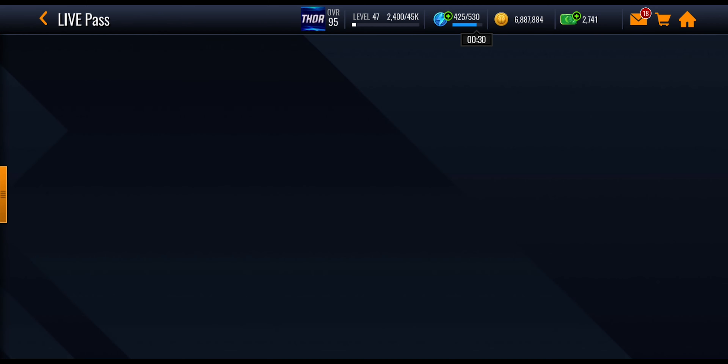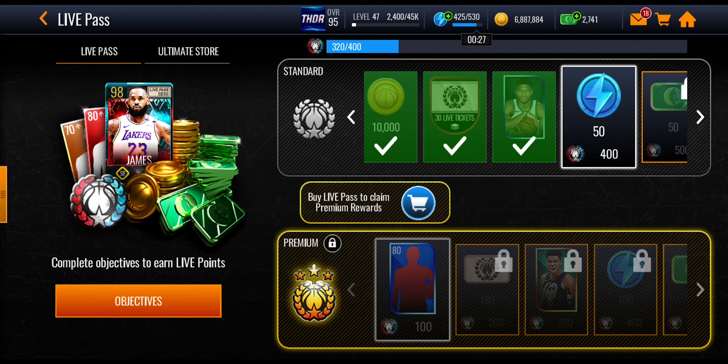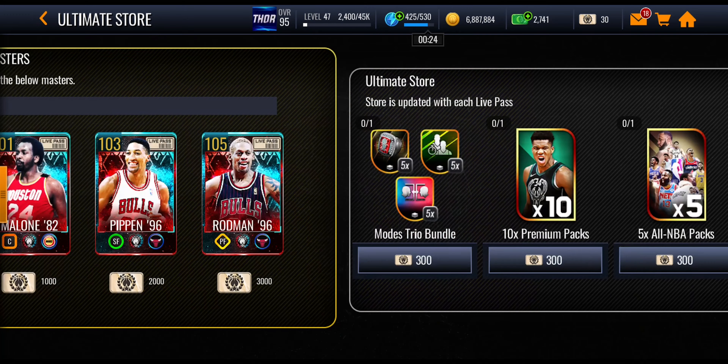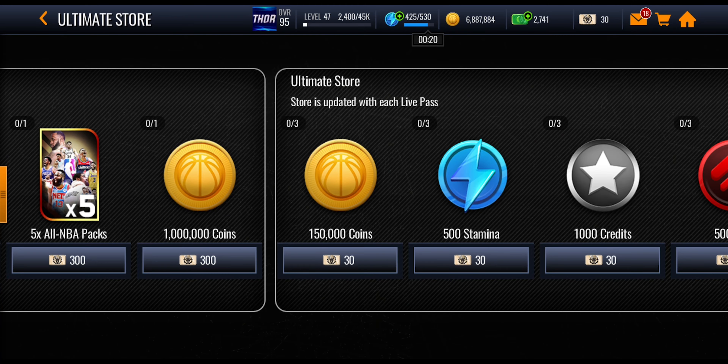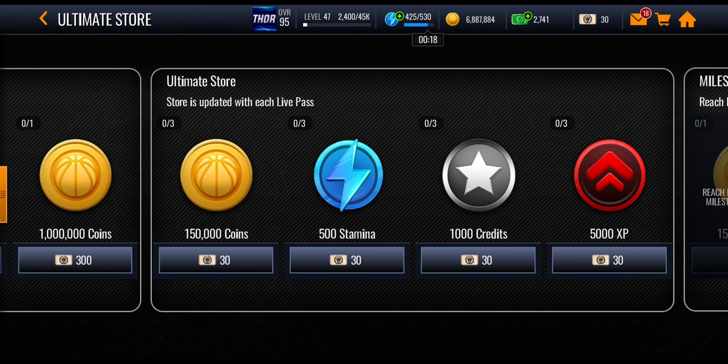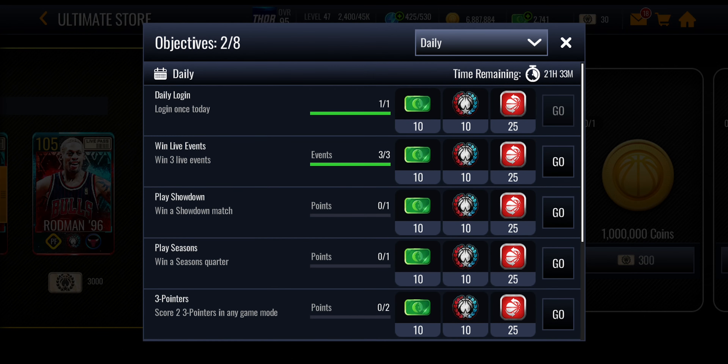I'm saying no money spent — I'll keep saying no money spent. I'll just be trying to get live tickets, and normally I spend them on coins because I need the coins. I'm nearly at 7 mil so I spend them on coins or sometimes credits. But let's go into the calculator and work out exactly how many live pass points you can actually get throughout the whole live pass.